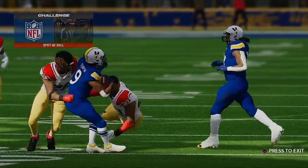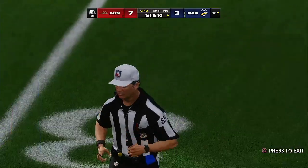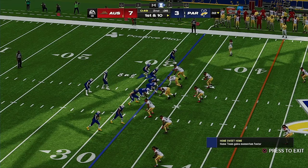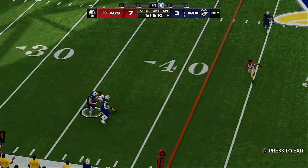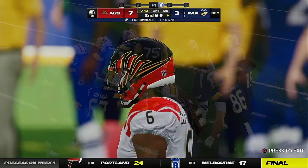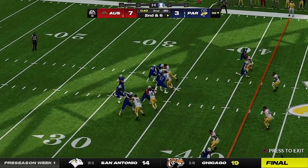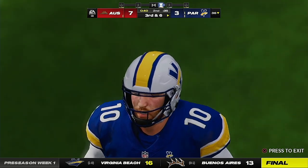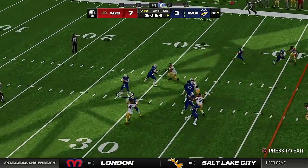They buzz down — they're going to take another look at this play with all reviews coming from the replay official in the final two minutes of the half. From the 32, first and ten — they look to throw again. He shoves aside a defender, breaks the tackle, and gets this up across the 35 before going out of bounds. They'll work from the 36 on second and six. He drops to throw, but that one's too wide and incomplete — the coverage keyed in on him after that last completion, earning him more attention and making it tougher.